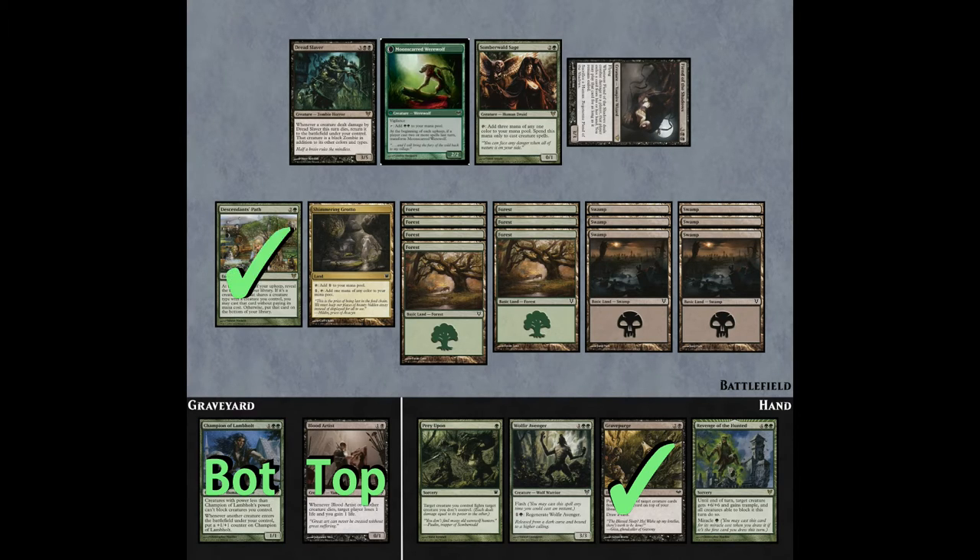Since you're still in upkeep, Descendant's Path will finish resolving, which means that the Champion — which of course is a Human and shares a creature type with one that you control, specifically Somberwalled Sage — will come onto the field. After this, you're going to draw a card for your turn, but according to Jordan himself, it doesn't really matter what we draw. We have everything that we need right here.